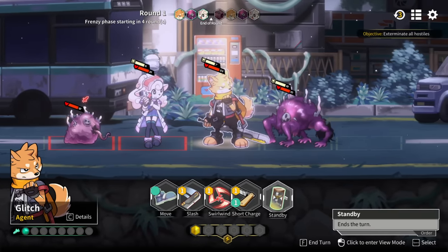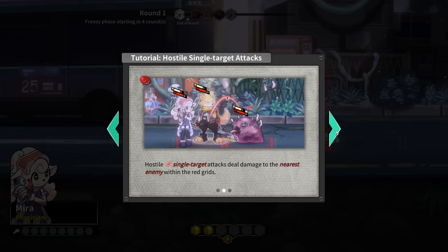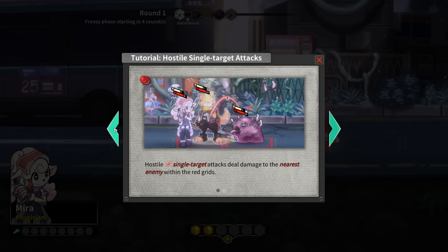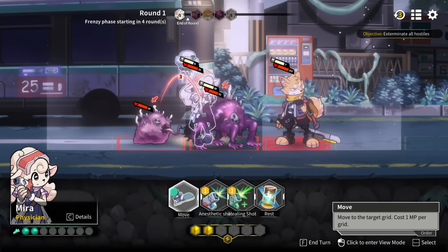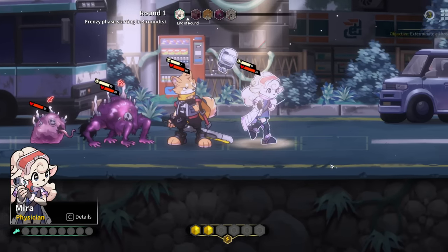Hostile attacks are composed of single-target attacks and area attacks. Single target hits the nearest; area does damage to all within the grid. Interesting - so this does damage to everybody here. If I move you into this tile that's going to be a problem. Let's stockpile some points for a bit.